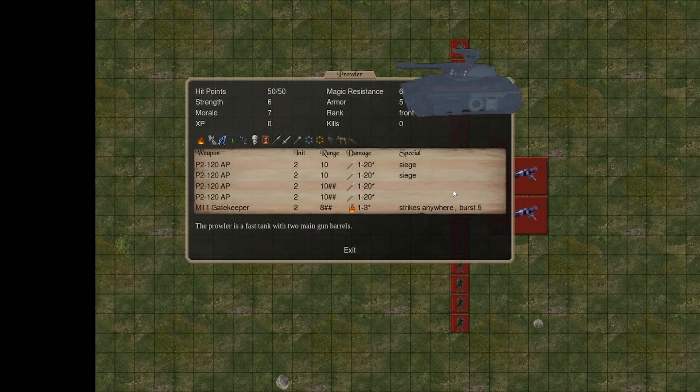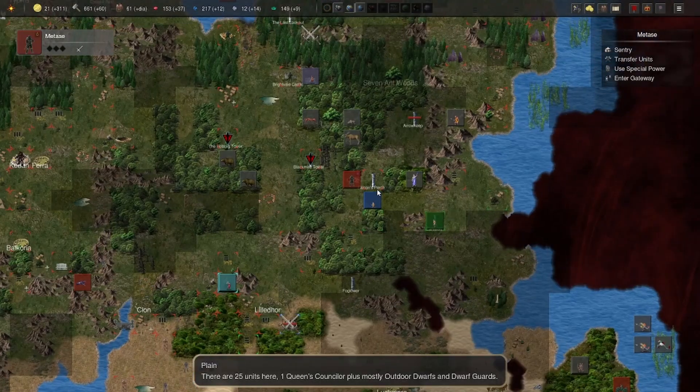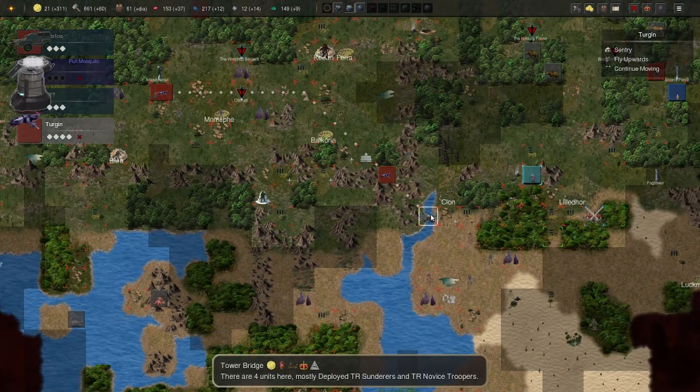This prowler doesn't have a name — it's just a unit. Unlike other mosquito units or other mechanized units, unlike my other prowlers. That's curious.